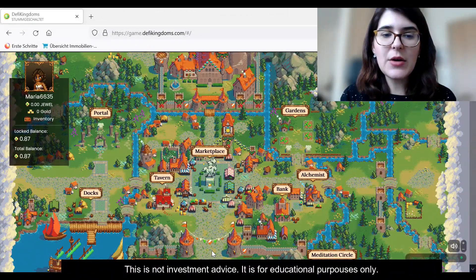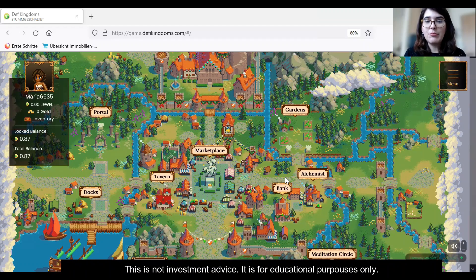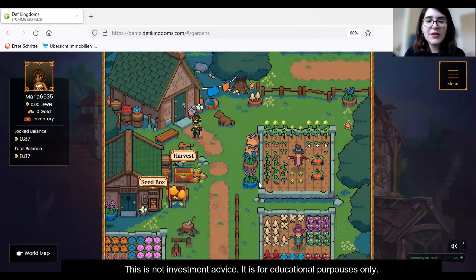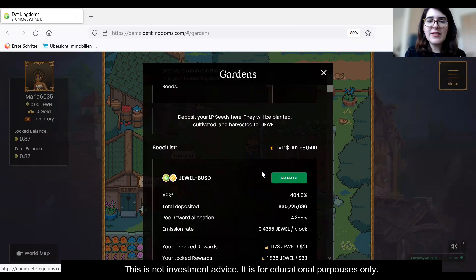Now let me quickly show you the game. This is how the game looks — this is the map of the game and you can play it, but what I am doing is just providing liquidity into the gardens and earning a very high interest. These are the gardens, and you can see there are just two options. The seed box shows you what kind of liquidity pools there are.